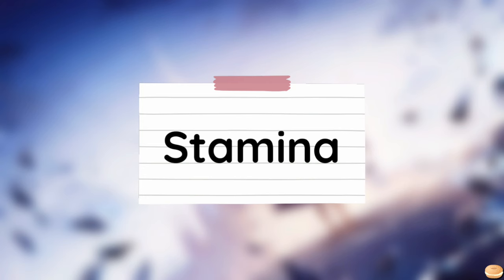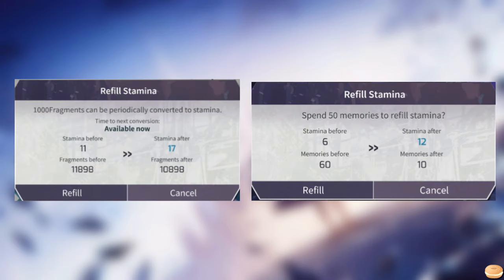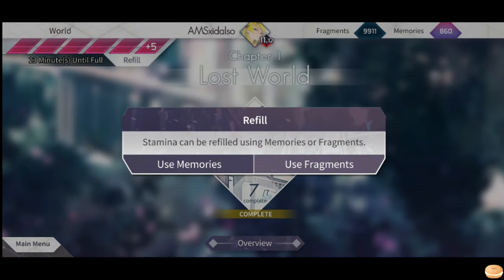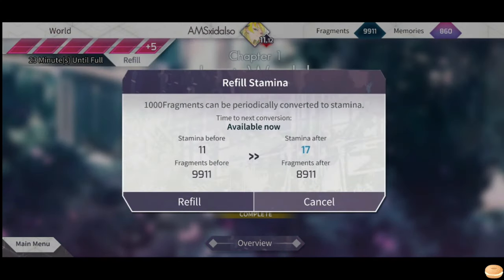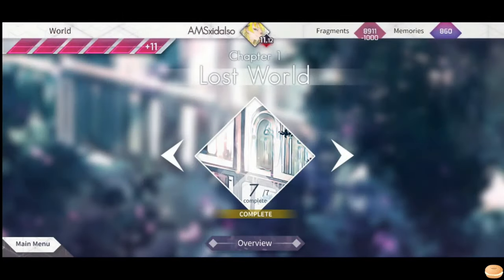Stamina works similar to the energy system in idol games. The game can only refill itself up to 12 stamina at a time, where 1 stamina can be regenerated every 30 minutes. You can refill 6 stamina at a time by either spending 1000 fragments or 50 memories, with the former having a 24-hour cooldown. Refills are doable as long as your stamina bar is not full, so you can actually have more than 12 stamina at a certain time.